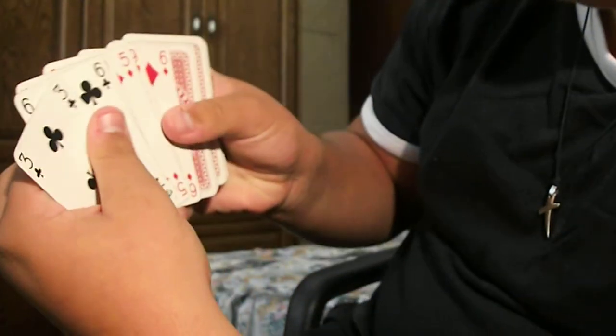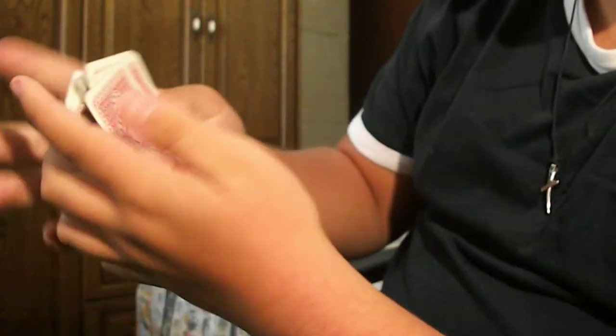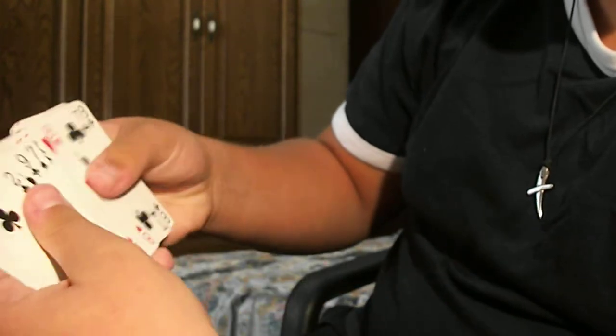Find the first face-down card — happens to be this one. Put it right here. Flip these cards, and again, stop. Find the card.